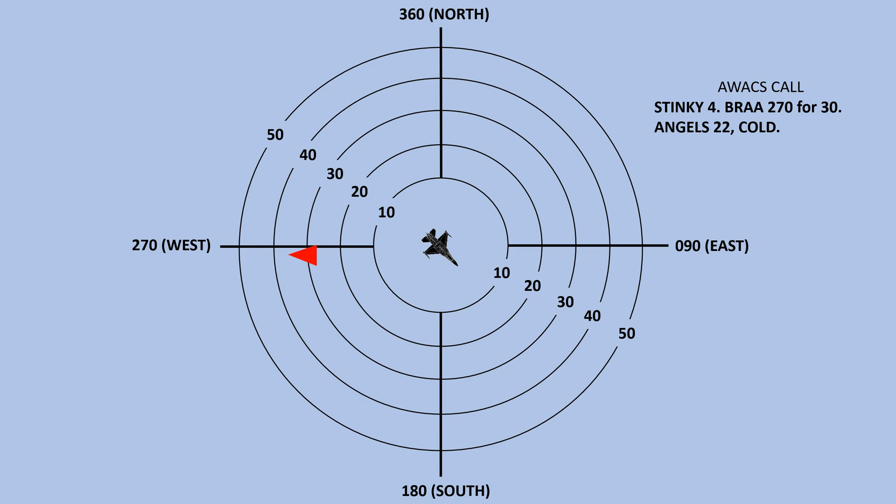This call tells us the target is at a heading of 270 from our position, is 30 miles away, and at 22,000 feet. His aspect is cold, meaning he is flying away from us.